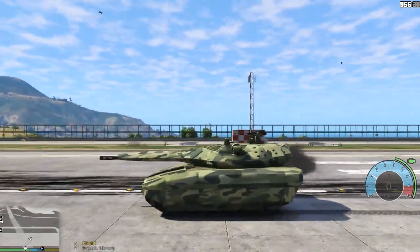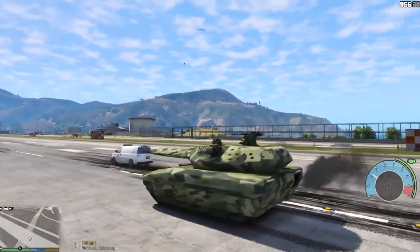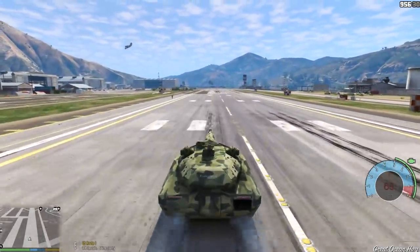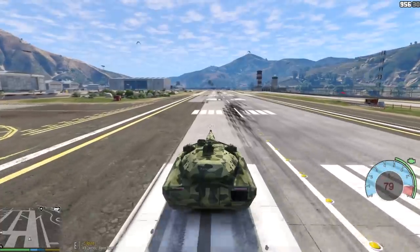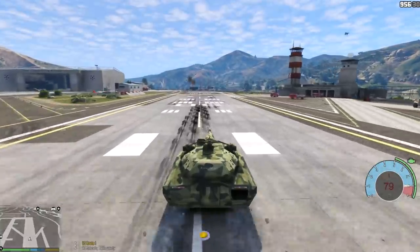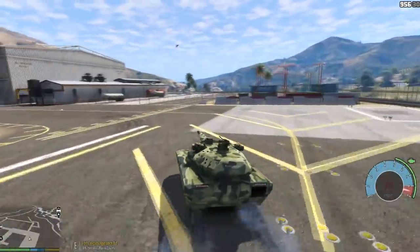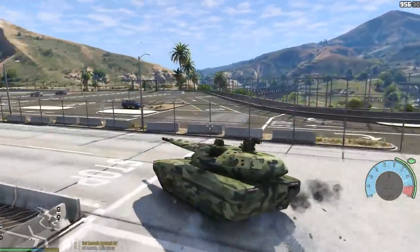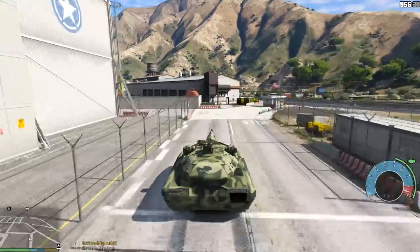We quickly fixed the tank. It doesn't do a burnout - it's probably the only vehicle that doesn't do a burnout in the game. Off we go! 60... 70... 79... come on, can we do 82? It's literally stuck on 79 which is super fast - don't get me wrong, this is super fast for a tank, especially the way it handles too. This thing is crazy. 79 miles per hour is gonna be the top speed of the tank.